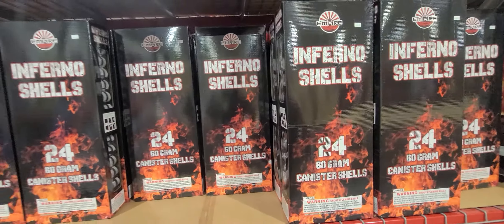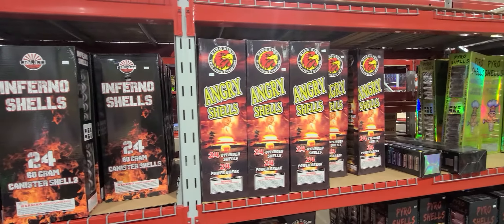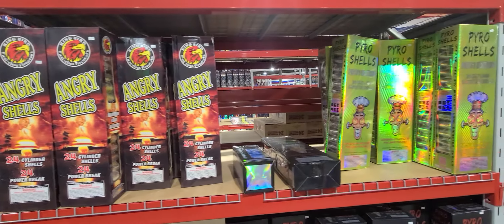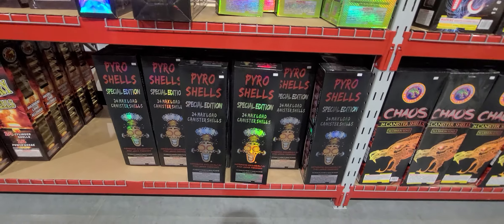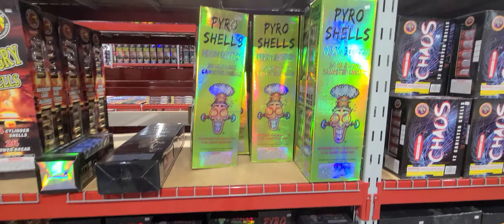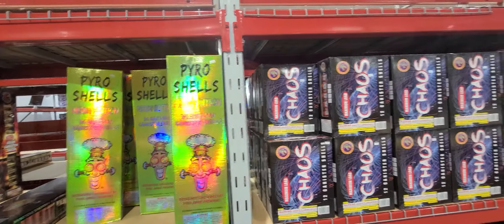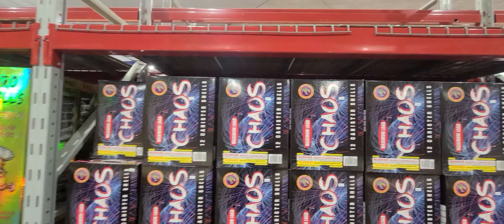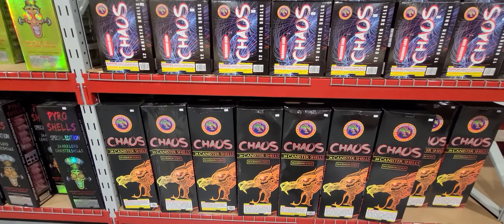Inferno shells by Empire, $60. We got Angry shells, $70. We got Pyro shells, $70. We got the Neon Edition, $70. We got Wild Dragon Fireworks' Chaos shells — $30 for the 12-pack, $60 for the 24.